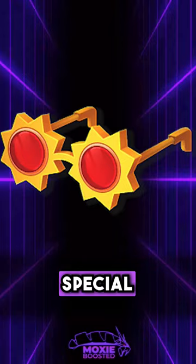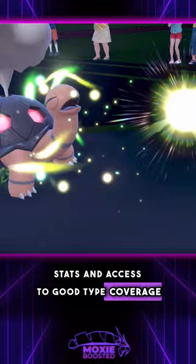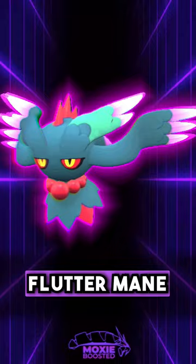The Choice Specs will boost the user's Special Attack stat. This is best used on fast Pokemon with already high Special Attack stats and access to good type coverage or spread moves to deal massive damage to both Pokemon. One of the strongest Specs Pokemon at the moment is Fluttermane for these reasons.